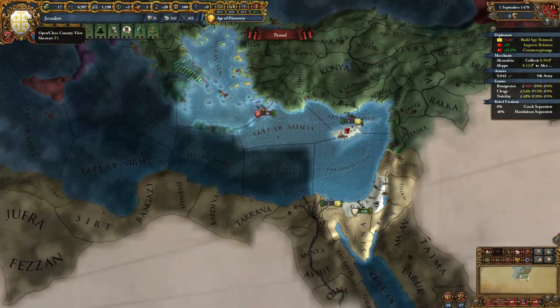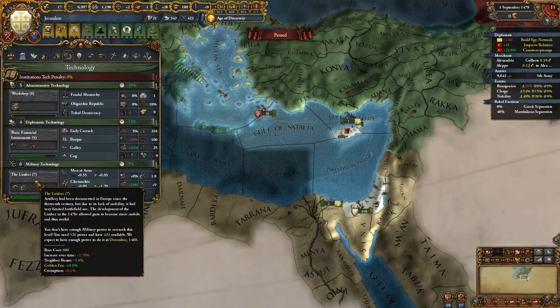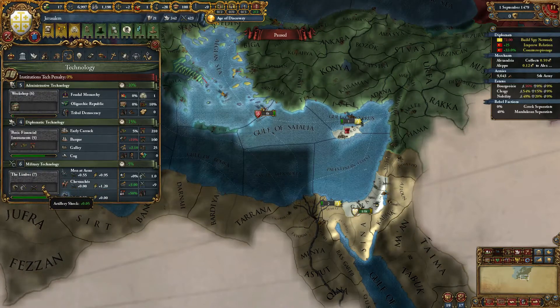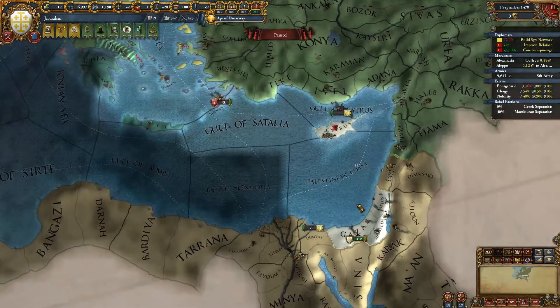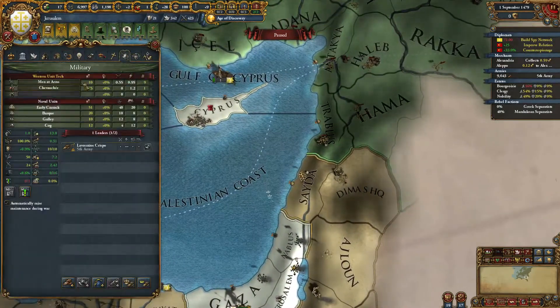I focused military power to make sure I could hit level 6 military tech before the Mamelukes did. The Mamelukes have it now, but at the time of the war I literally hit it midway through the war. Level 6 and level 7 are such a power boost I was just able to smash the Mameluke army.